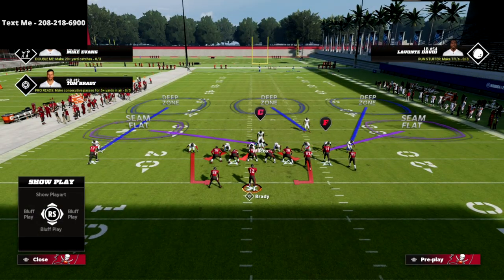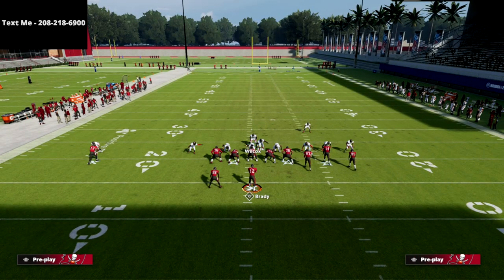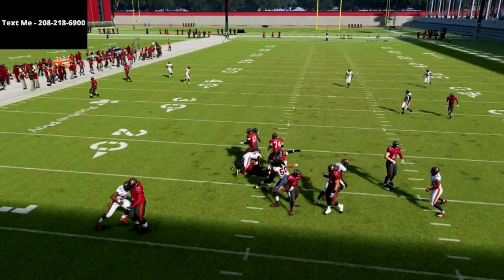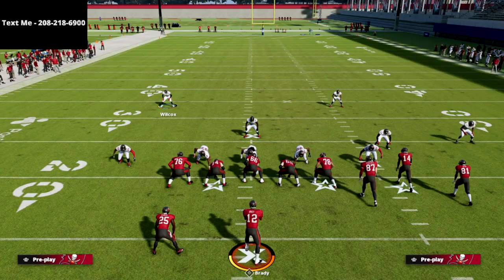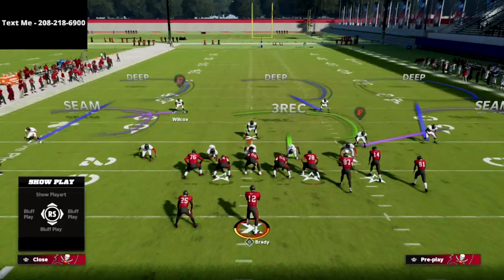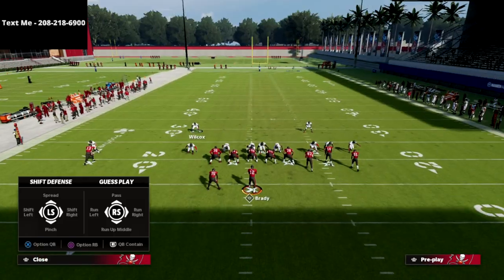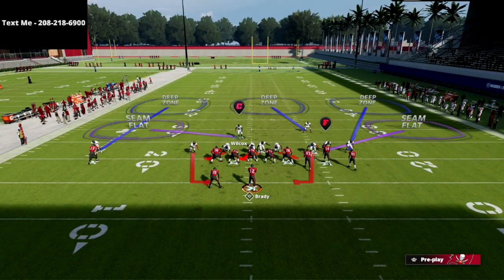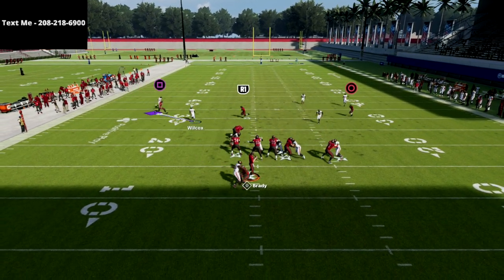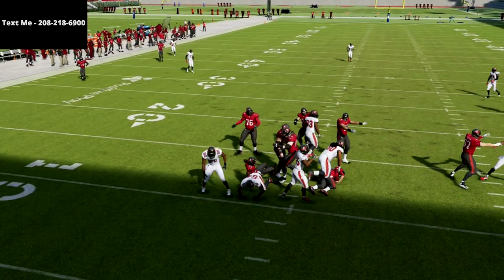From there, bring the safety right over the center. If they are max protecting, you're going to see that you absolutely scream and loop completely around the running back every single time for an instant sack. Again, globally blitz the linebackers, press coverage, crash the line out, QB contain — and that left-side guy will loop around the running back almost every single time.